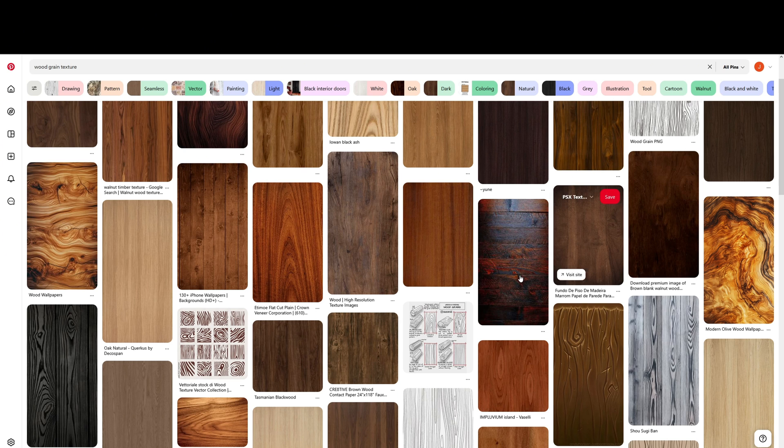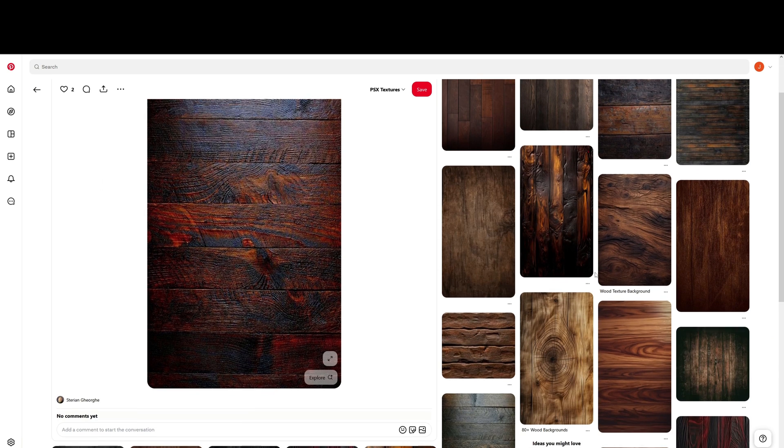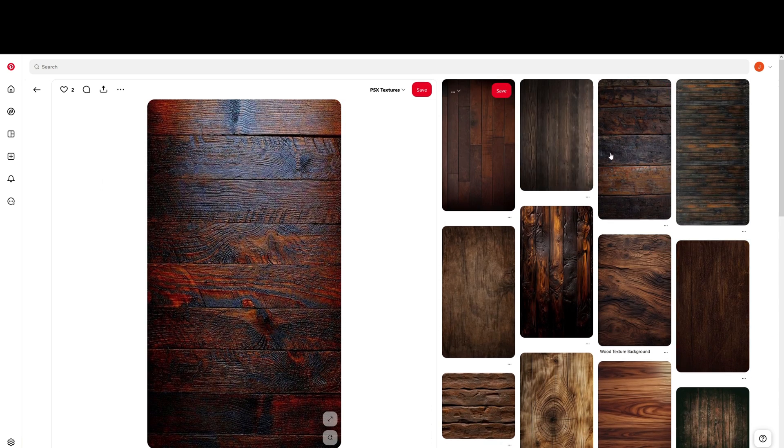Another thing you can do is take your phone, take photos of random things around the house, around your neighborhood — literally anything. If you've got a camera, you've got a free infinite source of legal textures. For the sake of this video I'll be using Pinterest. I'll look for something with a bit of potential — Pinterest does a pretty good job at finding related images. I'll copy a snippet of an image I really like and bring that straight into Photoshop.